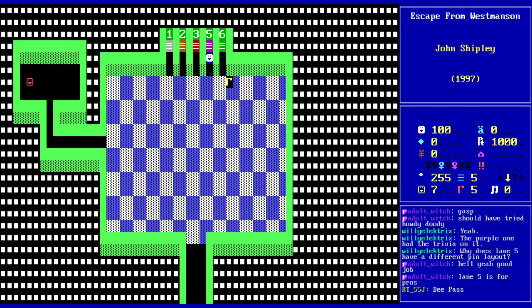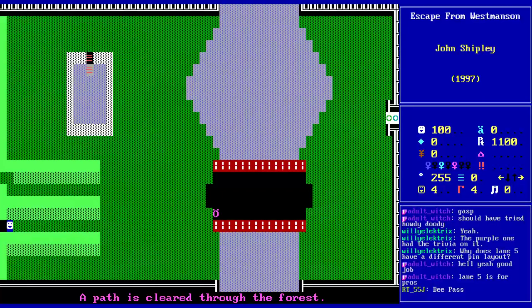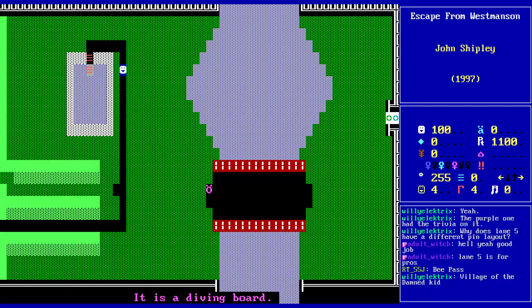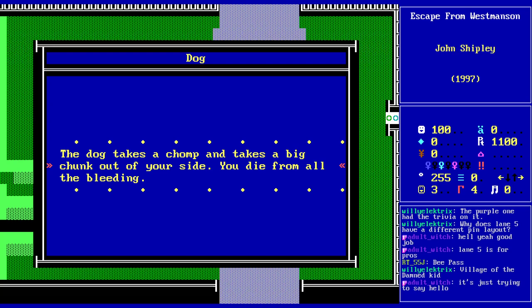The old 4th floor courtyard. Why is this child so ominous? There goes the blue key for the door in Mr. Lee's room — it also apparently opens up the courtyard. There's another dog, who I have a feeling we're going to need the whip for, just from the way it is very much trying to hunt me down. Swimming pool — nothing to do there. Well, let's find out if this is one of those murder dogs. Yes — oof — the dog takes a chomp and takes a big chunk out of your side. You die from all the bleeding.